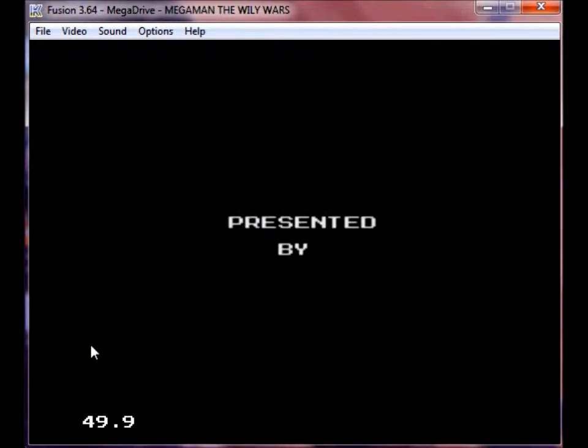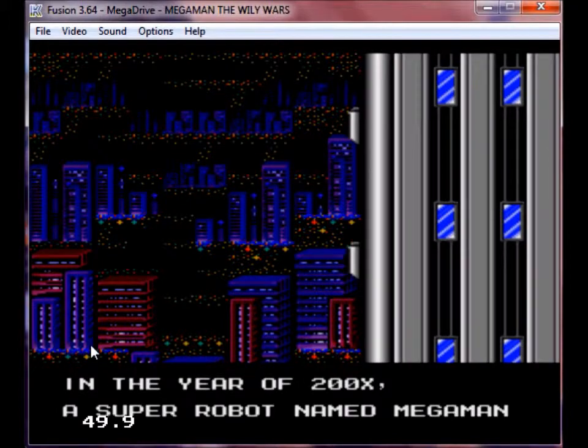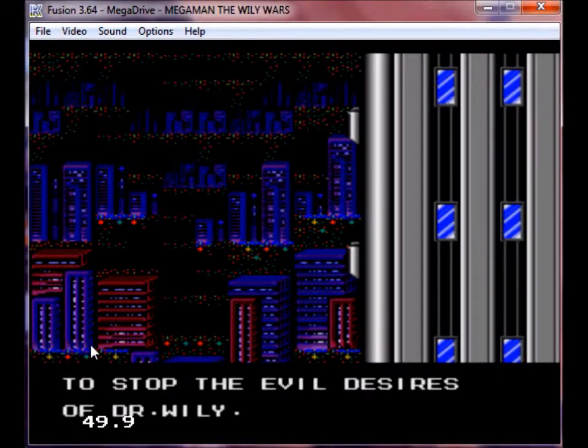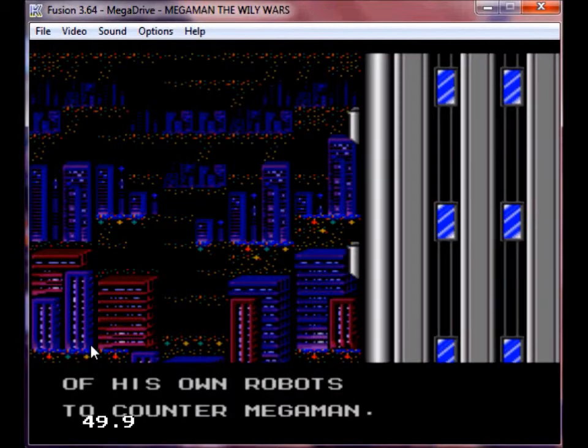Presented by Capcom. In the year 200X, a super robot named Mega Man was created. Dr. Light created Mega Man to stop the evil desires of Dr. Wily. However, after his defeat, Dr. Wily created eight of his own robots to counter Mega Man.